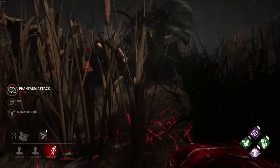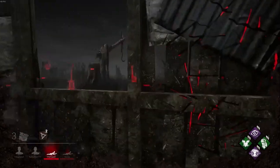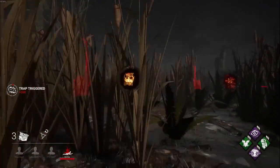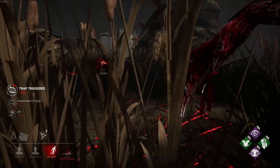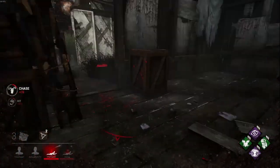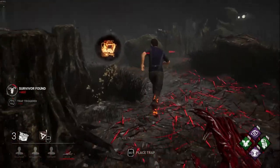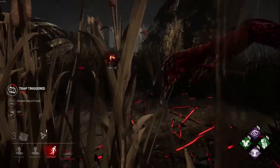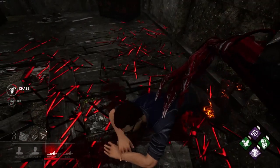The second was while I chased a Dwight towards the shack. Another survivor had triggered a trap and the phantasm tracked that survivor. As Dwight approached the window, I saw that I could teleport if he committed to the vault — which he did. The problem was the phantasm was tracking the other survivor, so immediately after the teleport I had to turn to score a hit on Dwight. Both situations were not planned originally, but if you can think ahead fast enough and know what survivors are going to do before they do it, you can be in two places at once and create a no-win scenario with the Hag.